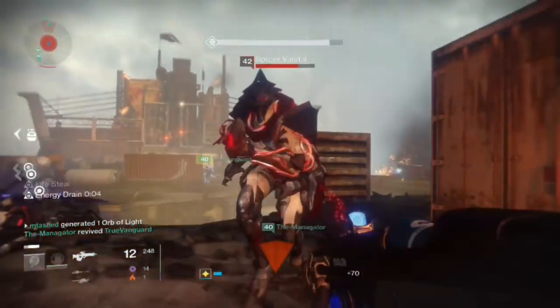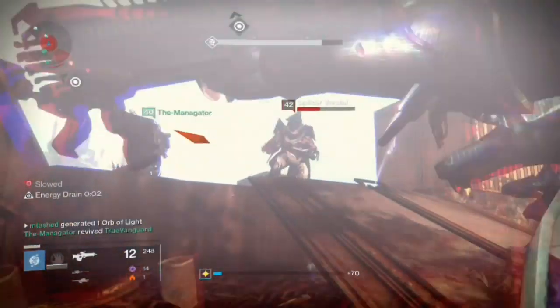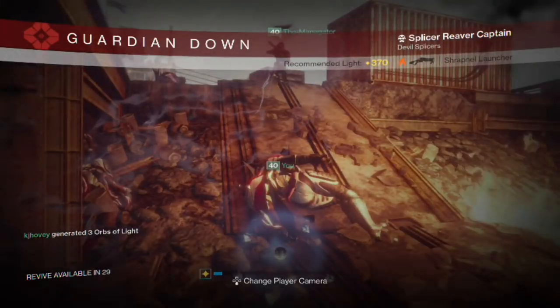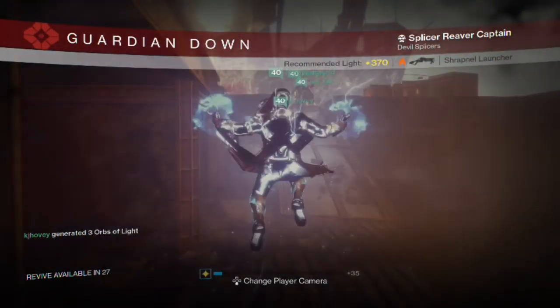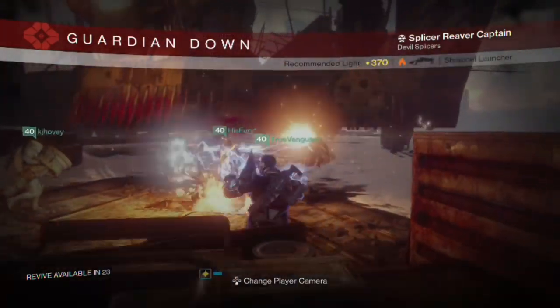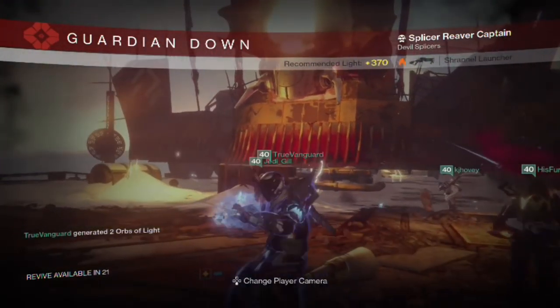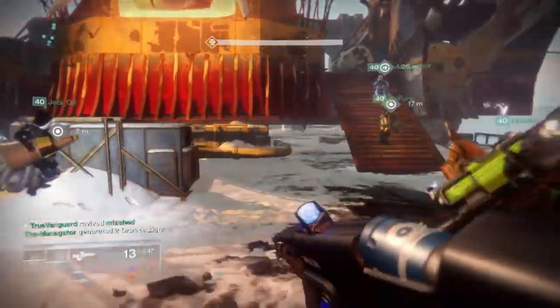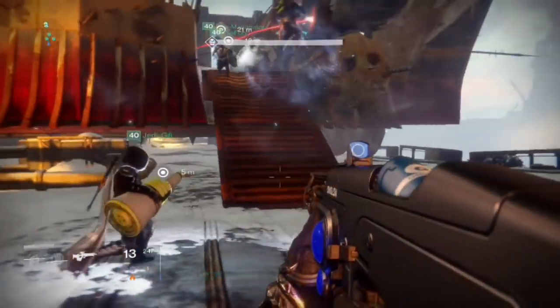Please try to stay alive here, because this is where runs start to fall apart. This is one of the toughest parts because of the amount of enemies. Use your Supers, use your Rockets — and don't go down to a Captain. If one of your teammates ends up going down, don't panic. Try to continue moving the items towards the Siege Tank. As you can see here in the bottom left corner, a Captain named Mexis is actually on top of the Siege Engine.